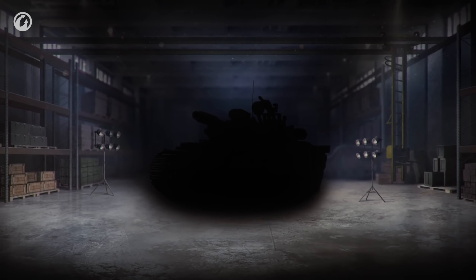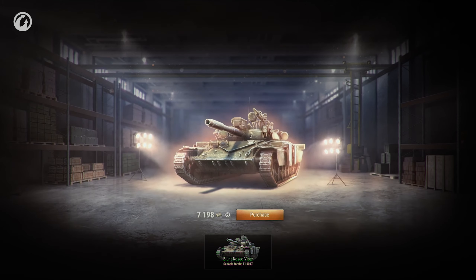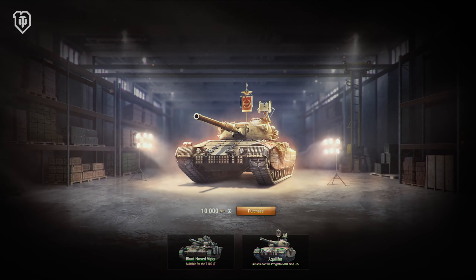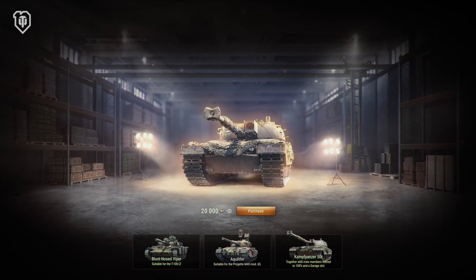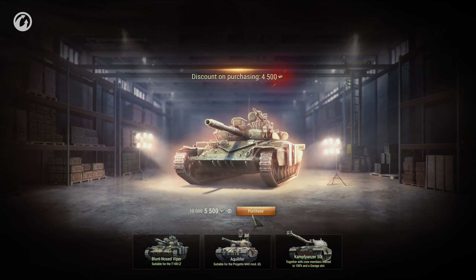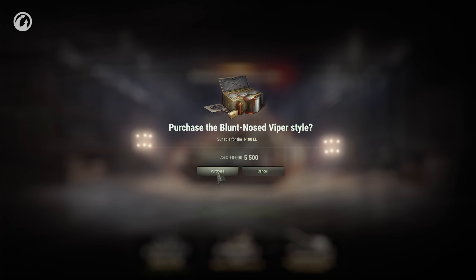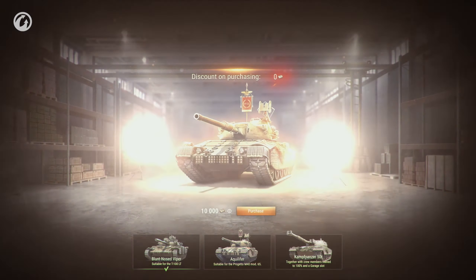For Season 2, we'll introduce even more Ranked Battles items. Specifically, players will be able to purchase the Blunt-Nosed Viper 3D Style for the T100 LT — its price starts at 10,000 bonds. Also, the items from Season 1 will be available for purchase: the Equilifer 3D Style and the Kampfpanzer 50T German Tier IX Medium Tank. Use your cumulative discount properly to get as many unique items as possible. If you have a cumulative discount left from Season 1, you can increase it during Season 2.